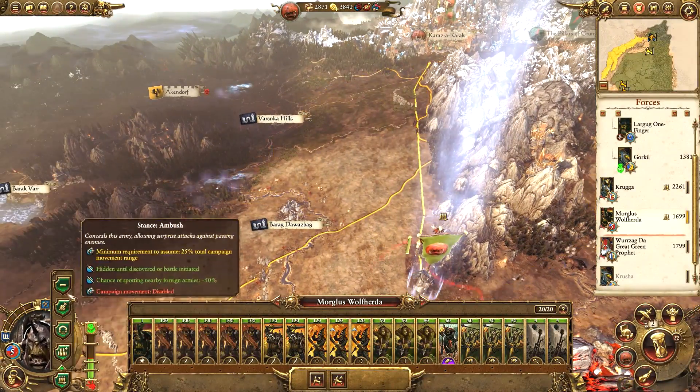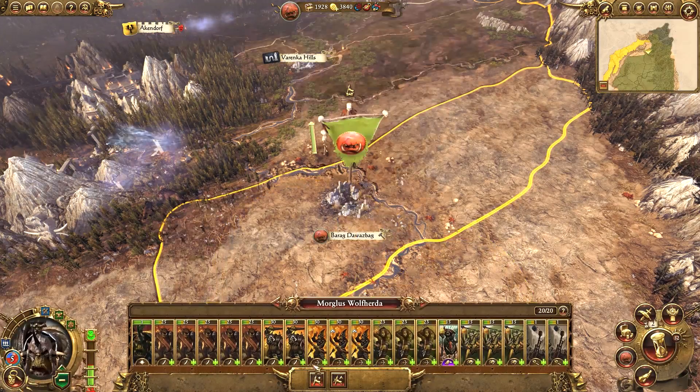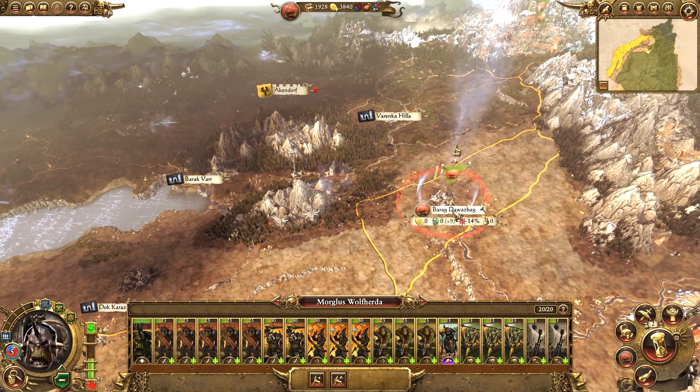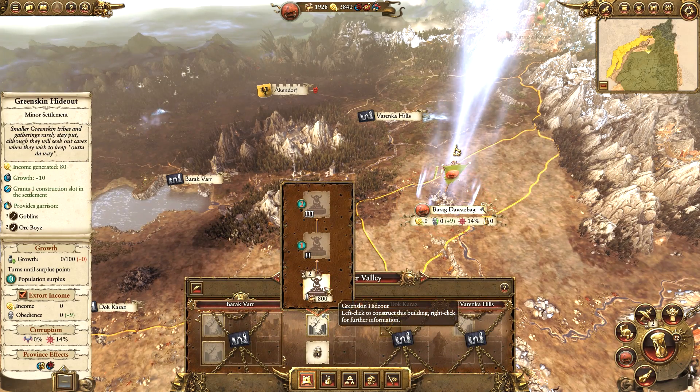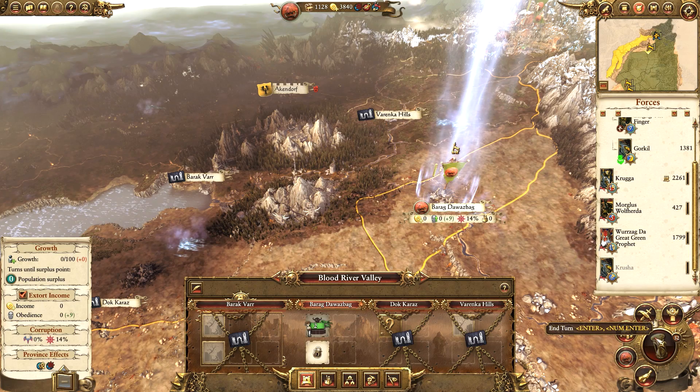Morgulis Wolfherder, what you're going to do today is start by colonizing Balag Dower's Bag - thank you very much. And you're going to upgrade that to a Greenskin Hideout. We're going to move on to the next turn.